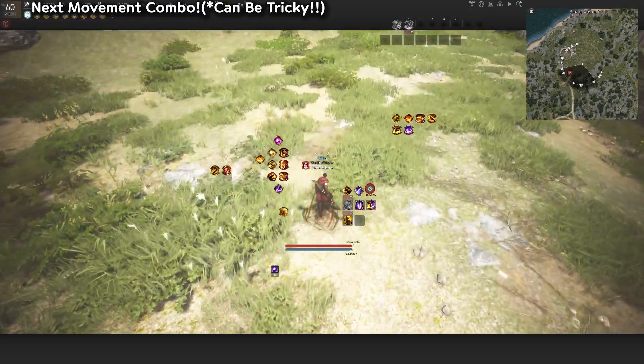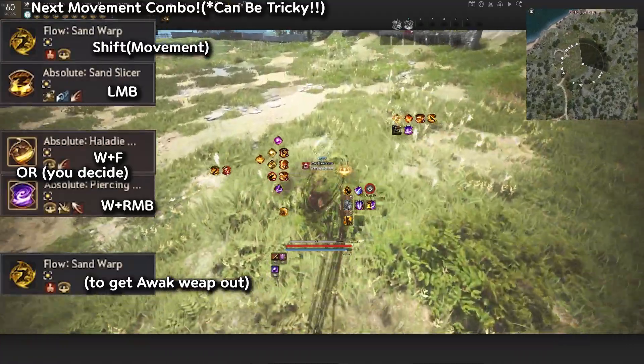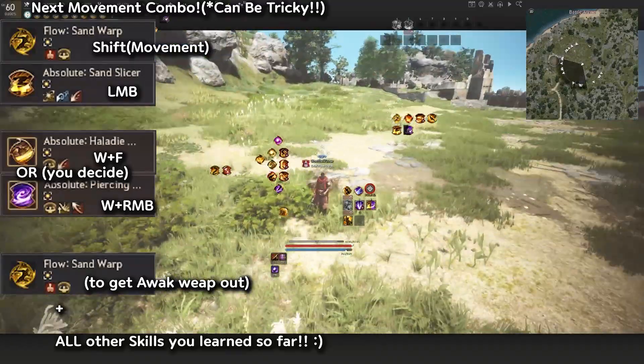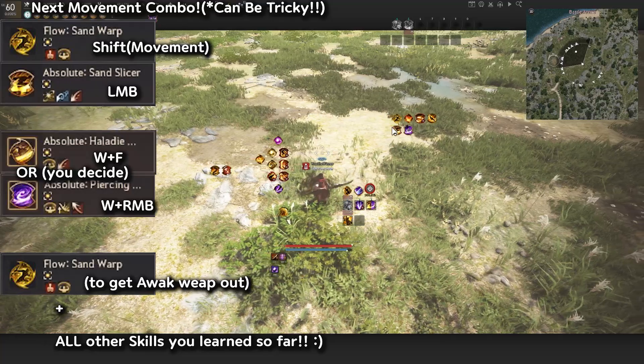This can be a little tricky so you do need to practice a lot. Let's try it again: Sand Warp, then L+B, then W+F, then W+R+B, then use the Warp again and now we're back to Awakening. Then we can use our Awakening movement skills and so on.